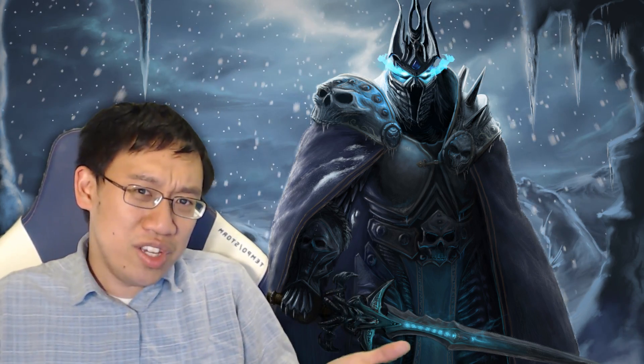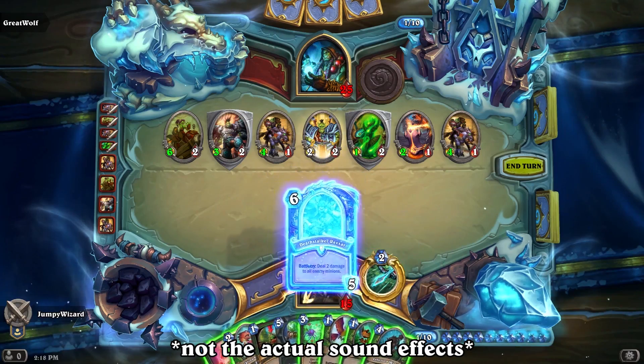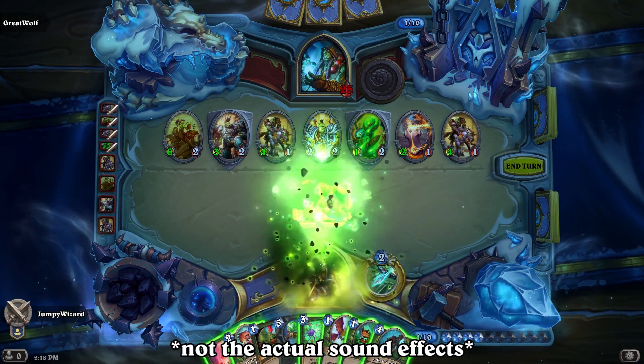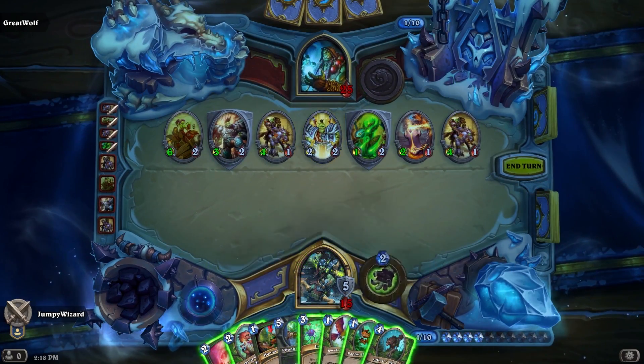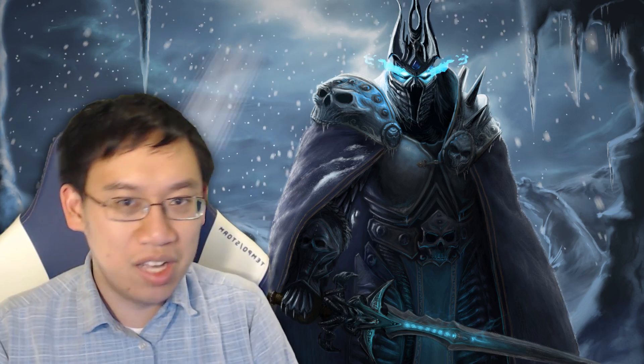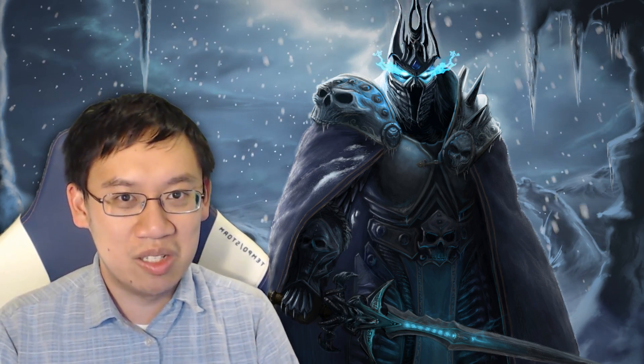The idea of the expansion is that all the heroes die, and they actually have a Death Knight form now. So that's going to be 9 of the legendary cards in the set. The other mechanic is going to be a new keyword called Lifesteal — when damage is dealt by a card that has Lifesteal, your hero gains that much health.